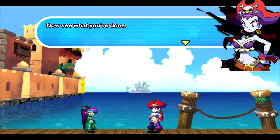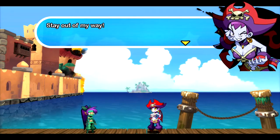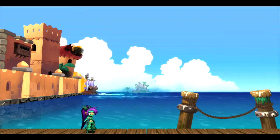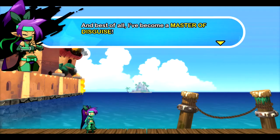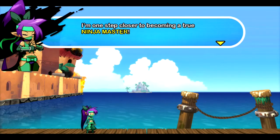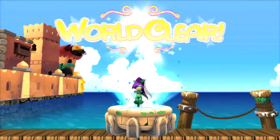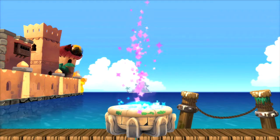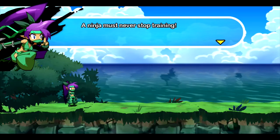Now see what you've done — my ship has run off again. I'll let you off easy this time, but I'm warning you — stay out of my way! Victory has been achieved. My enemy has been slain. And best of all, I've become the master of disguise — one step closer to becoming a true ninja master. Sure you are, Shantae! But that's pretty much Ninja Mode and how it's gonna go. If you weren't too keen on Friends to the End, Ninja Mode might be more your liking.